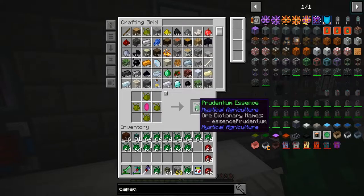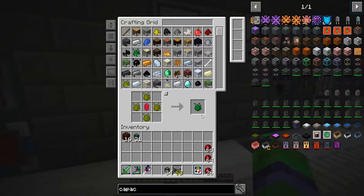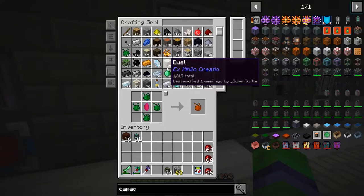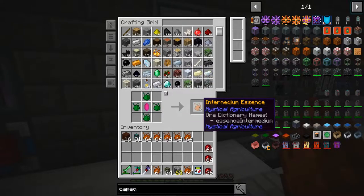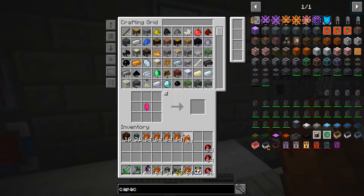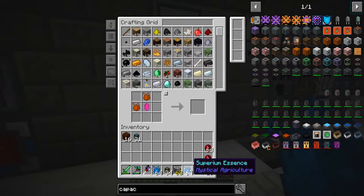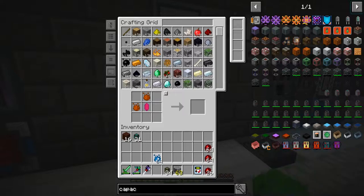We're going to make as much of this essence as we can - and we're out, that was quicker than I thought. We're going to make intermedium because it sounds like interstellar, kind of. We got two stacks of this!